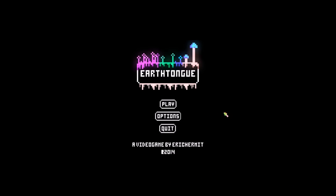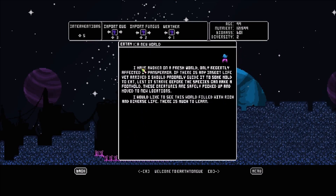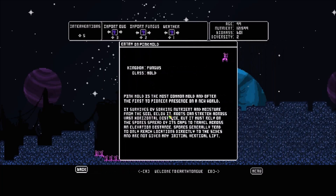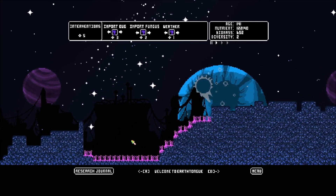This is going to be my first playthrough, my first look at this game. Right now we've got this pink fungus stuff going on — looks like it's growing on the land. There's a research journal, and it gives you hints as you unlock or discover new things. Here's the age of our world, how much nutrients we have, biomass and diversity — diversity being two, which means we've got two different species.